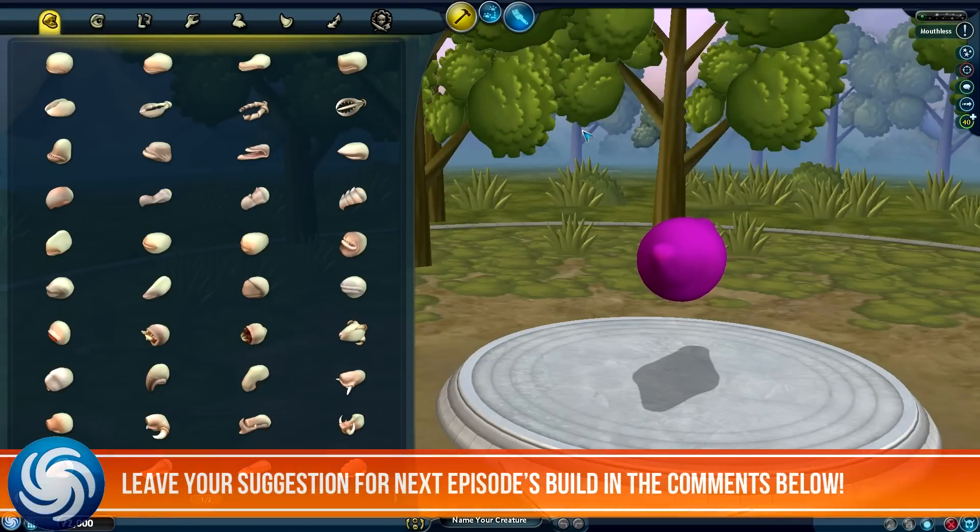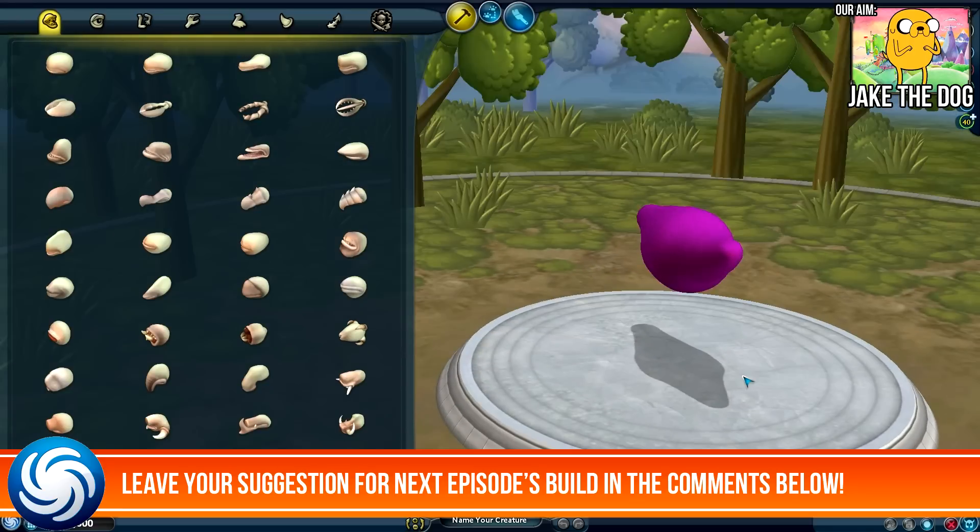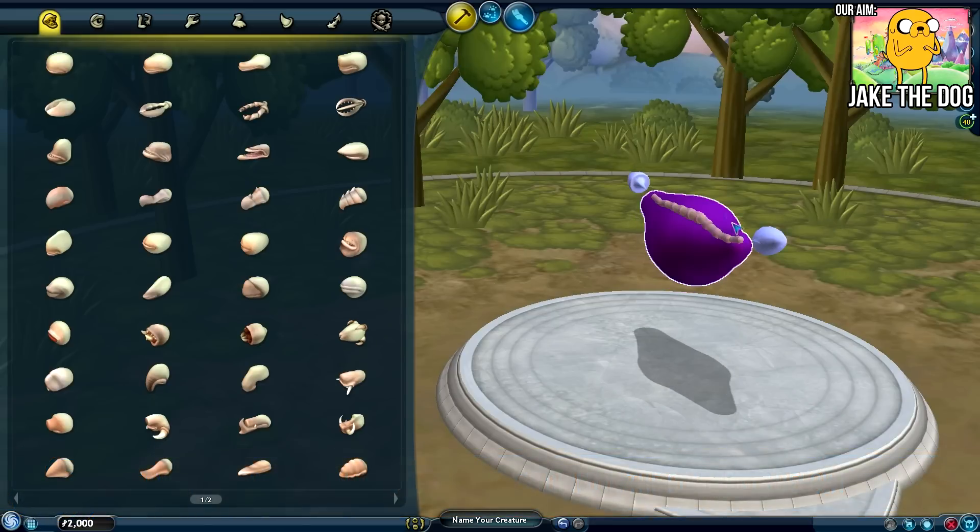Hello and welcome, my name is Parky and this is going to be another episode of Let's Create in Spore. Today we're going to be looking at one of your suggestions which I really loved, which is going to be Jake the Dog from Adventure Time. I absolutely love Adventure Time so I'm very happy to be doing this episode. Remember if you want your creation to be picked for the next episode all you have to do is leave a comment in the video below. So let's get on with this.